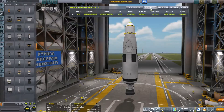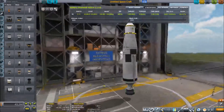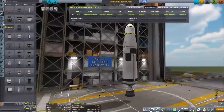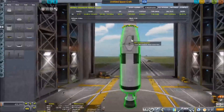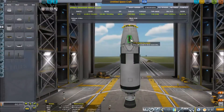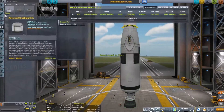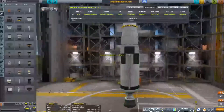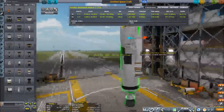Under atmospheric conditions it would not have the power to lift off under its own power. So this is where the solid rocket boosters come into play. I've just added a decoupler on both sides using mirror symmetry, and added a Kickback on both sides.